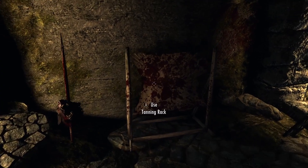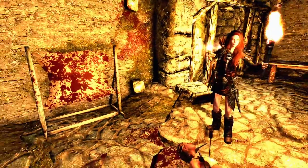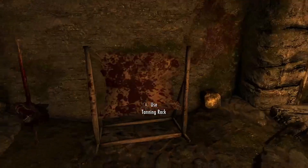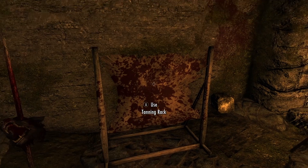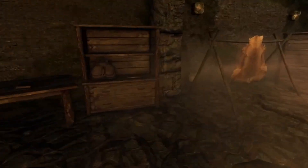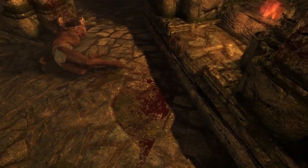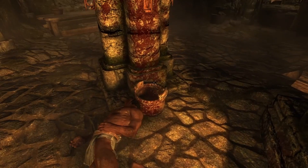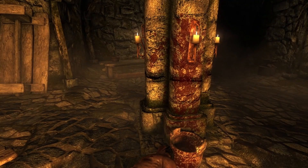I was involved in combat with someone — just take a look at this, it's all over the tanning rack. If you need a reason to download this mod, this is it right here. It also splattered some on the wall. Over here I was fighting this guy — you can see some on the floor, but it's scattered all over the bucket and all over the wall. If you are worried about the blood in Skyrim, this is absolutely the mod for you.